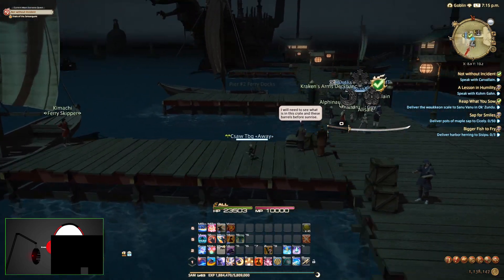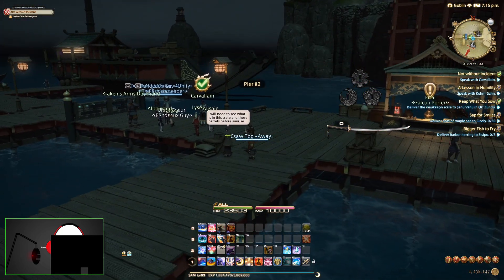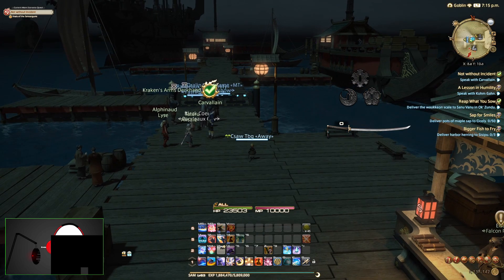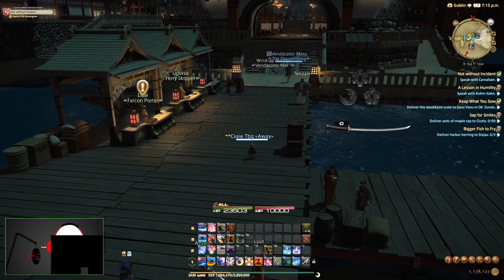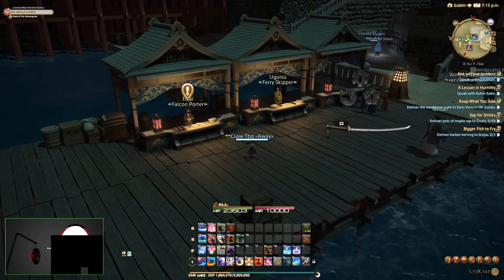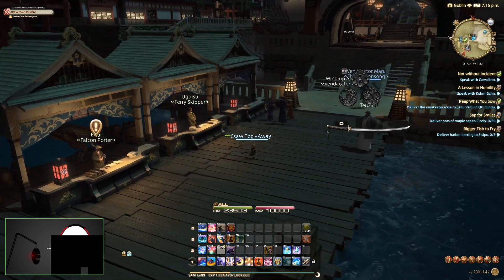Obviously we start at the dock here. I really enjoy the ocean portion of this. It really felt like quite the trip coming here — there was obviously the dungeon we did on the way, which makes the trip feel a lot more intense than some of the other airship travel we've done before. This one being on the ocean felt quite different as well. We have some merchants along the pier with ferry services and stuff like that, which is kind of cool.